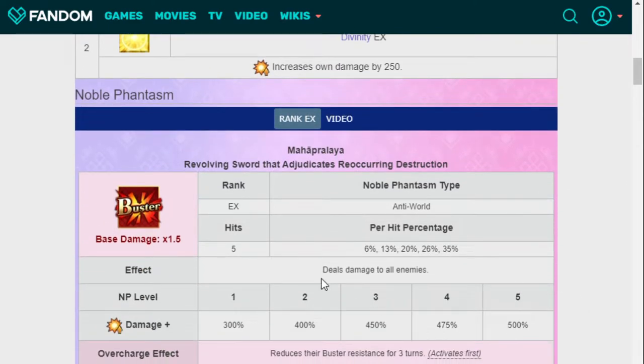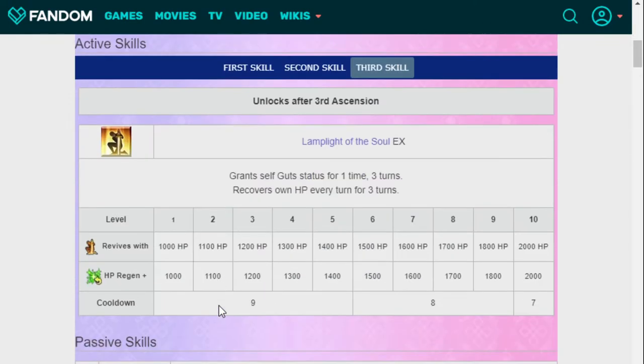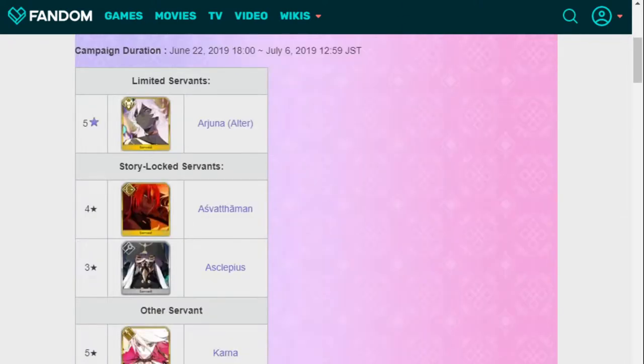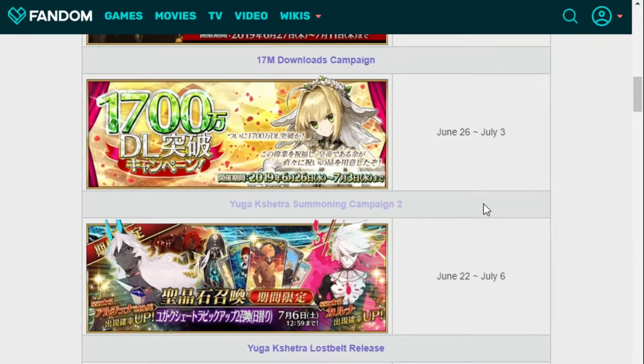His Noble Phantasm deals damage to all enemies and then reduces their buster resistance for three turns. He's just insanely good. This is the reason they keep giving Raikou Berserker buffs — she was the queen AoE buster gorilla. Not anymore — not with Arjuna Alter in the game. He completely changes everything. I'm definitely going to be summoning for him. He's story locked, he's extremely good. If you have him, you're built solid for a vast majority of content.